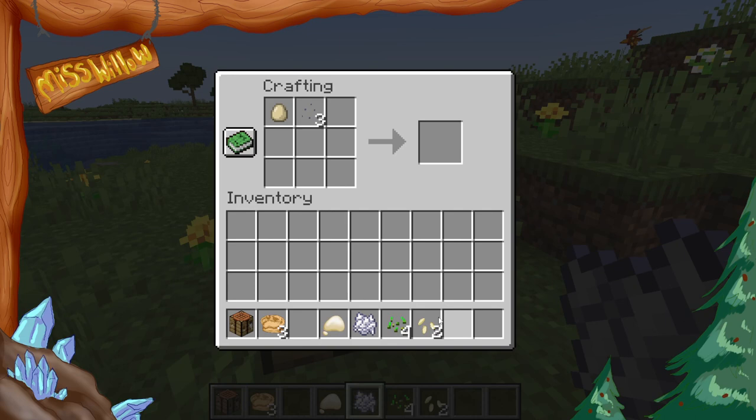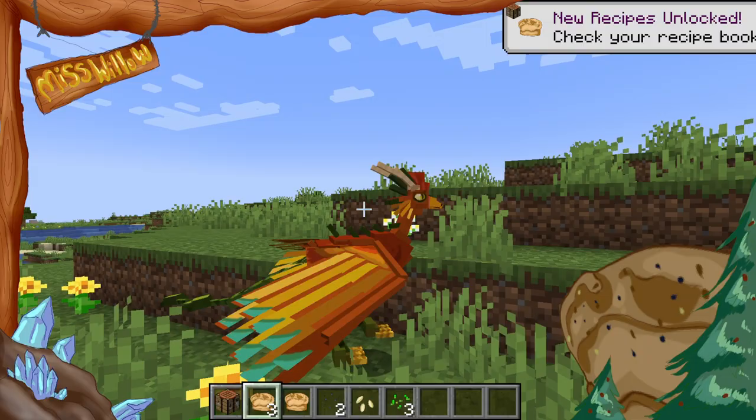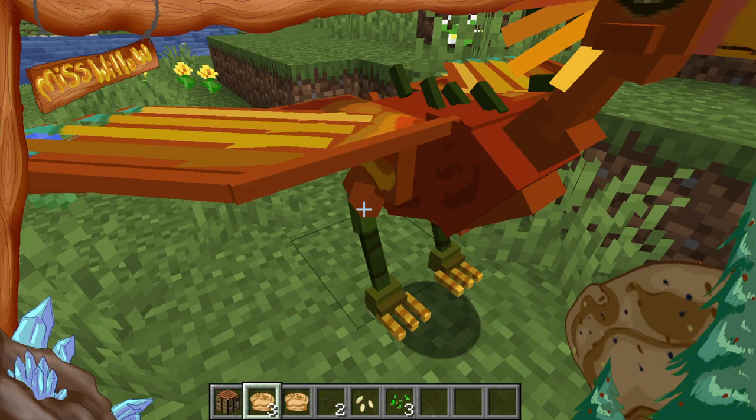If you put all this in the crafting recipe, you will get it as a shapeless recipe — this one. Unlike many other things in the mod currently, you can place them anywhere in the crafting table; it does not matter. It will give you a fledgling suet, which you can use to attract such creatures, such as the plains basilisk, or as named right now, just the basilisk.